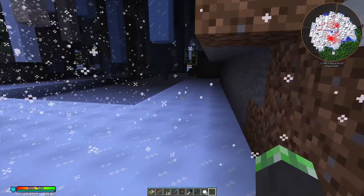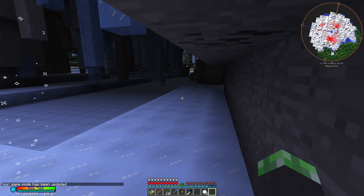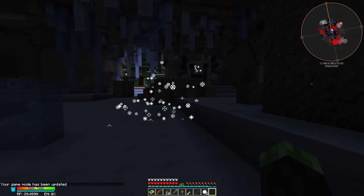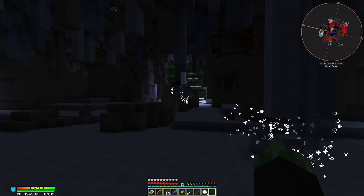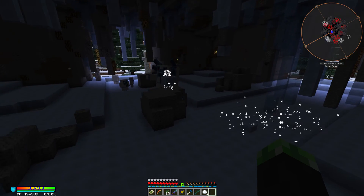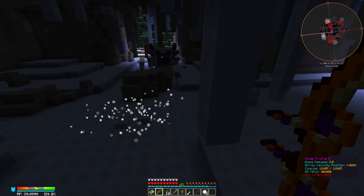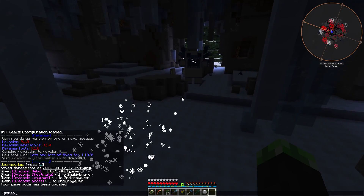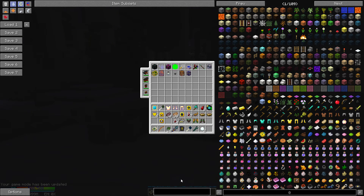Alright, so if we go in here and do gamemode zero — looks like the alpha yeti is mad at you right when you first come in, so that's a good thing to note. He fires these ice blocks at you that cause a bit of damage.